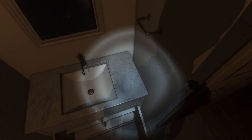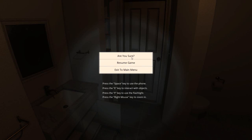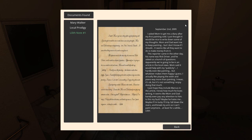Found something. Close the door. What did I just pick up? There's someone crying. There's a note from Lilith. 'I asked Mum to get me a diary after my first painting sold. Mum and Dad want me to keep painting, but I don't know if I should — it seems like all they want to do is make money from it. A reporter came in the other day, his name was Rick Driver, and he asked us a bunch of questions. Apparently we're going to be in an article in the local news. I hardly even like painting, but whatever makes them happy I guess. I actually like playing the violin and piano way more. I just hope they include Marcus in the article — I know how much he loves writing. It seems Mum and Dad barely even pay attention to him.'